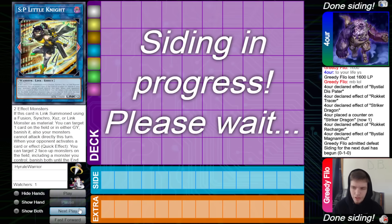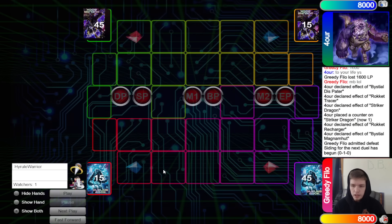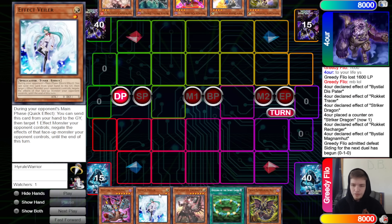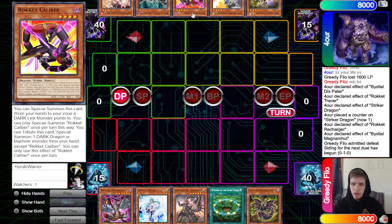They draw Spirit of U-Bell and just submit the field — that card doesn't do anything there. On to game number two. We'll see U-Bell go first. Opening hands: we have Magma Mutt, Valor, Engraver, Opening, and Chaos Summoning Beast. They have Safer White Dragon, Rocky Caliber, Black Metal, and Ash Blossom — so they have one hand trap.